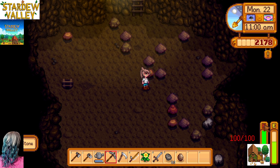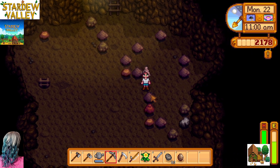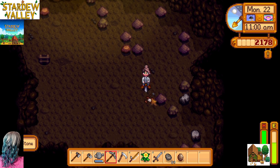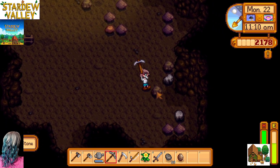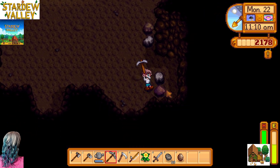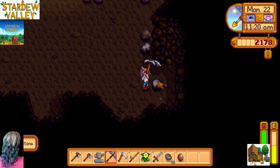That is a new meter for me. What does it say? 100 of 100. Oh, that's right, because I can battle. I forgot I have a sword. So maybe that is for... like, if I come across monsters here, that's like my hit points, maybe? I'm not really sure.